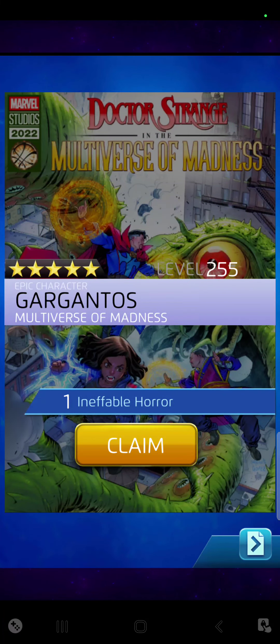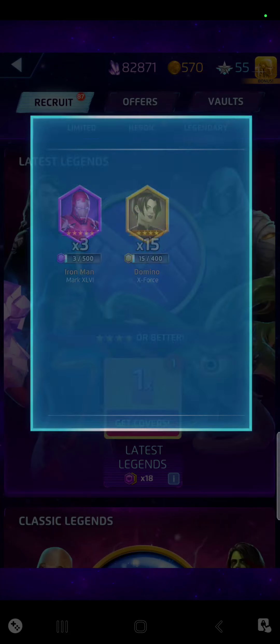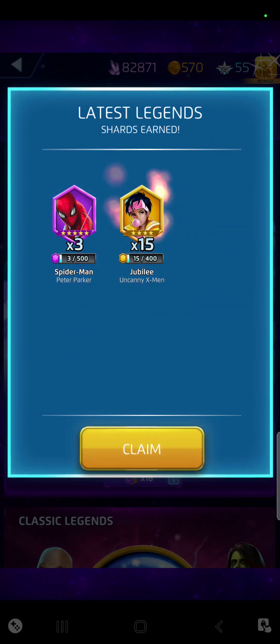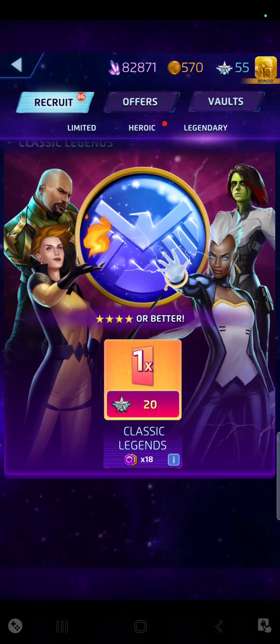And a 5-star Gargantus. That's amazing. Wow, that's actually really cool. So I got two 5-stars now. This is probably just a 4-star — a 4-star Mockingbird. That's actually good too. So that might have been the guaranteed 4-star, and I got a 5-star out of it. So this is actually going really, really well.